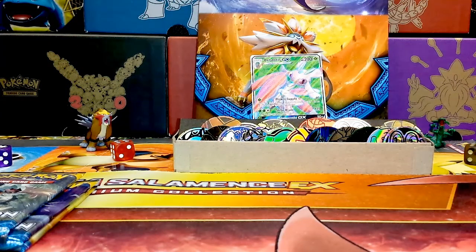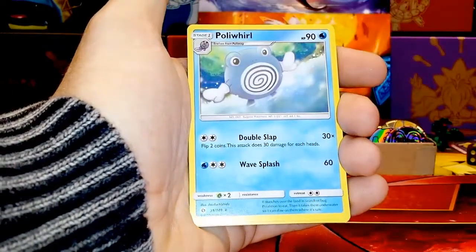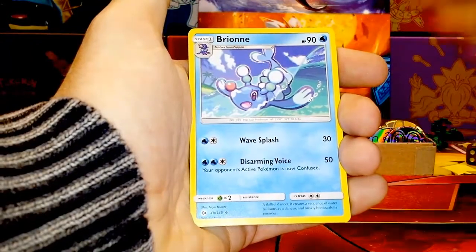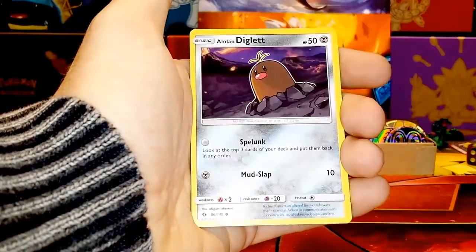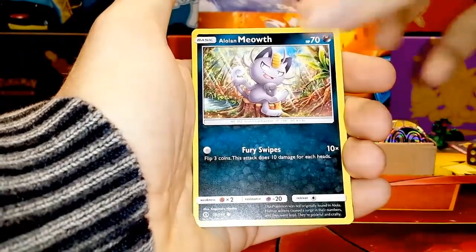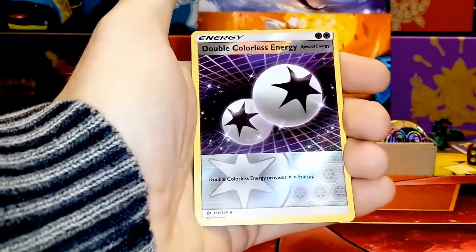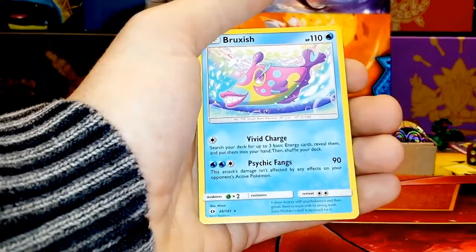The hype train's rolling off, but it's alright — still four packs to go. Let's keep expectations low so you can't be disappointed. Can't say that though, not with that Lurantis in the back. So we see our first Steel Energy — Steenee, Bewear, Bruxish, Mareanie, Alolan Diglett, Ditto, Alolan Meowth, Growlithe — hollow Double Colorless Energy, and another Bruxish.